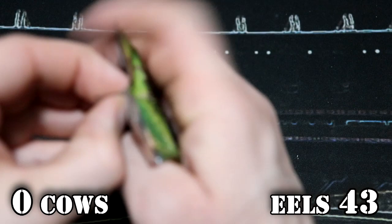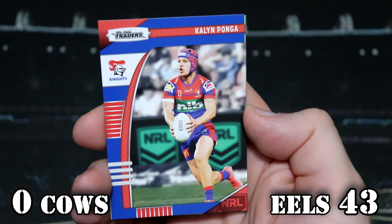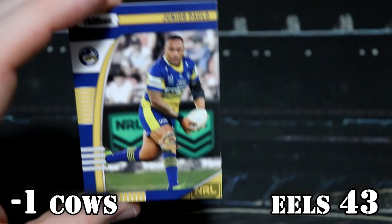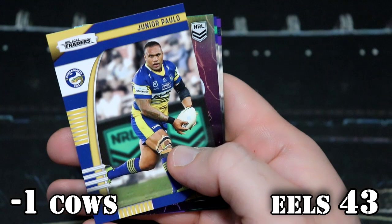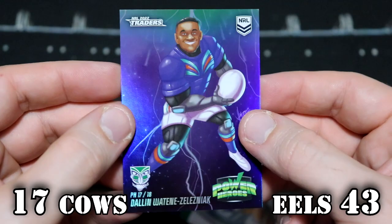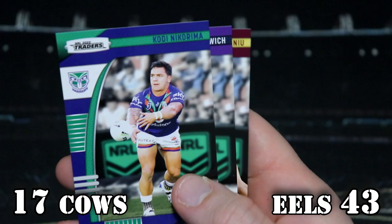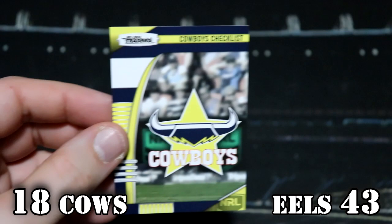Cowboys — checklist, that's at least one point. I've got James Tedesco, Caelan Ponga, Elliot Whitehead, Junior Polo — that is minus one, so they've gone back to minus one. Oh, this is worth 18 points! It is a Vatanai Zelezniak Power Heroes — one every 18 — so you are now on 17 points. We've got Akatoa Pearl special, Nicarima, Bromich, Nui, and the Cowboys checklist — plus one. You are now on 18 points, Cowboys. 18 plays 43.